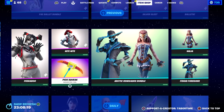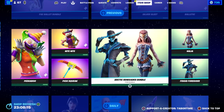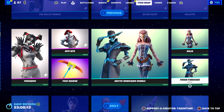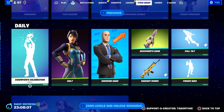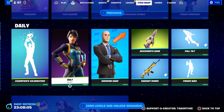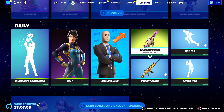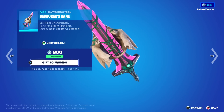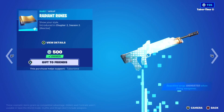Peekaboo, Night Night, and Pick Squeak are back, as well as the Arctic Renegades bundle. These were winners of the Christmas contest, I believe — Frigid Foregoer and Nahlia. Two great skins right there. Champion Celebration still here. Bolt skin makes a return. Diamond Hands — or Stonks — that was an April Fool's skin from way back when. The Devourer's Bane — this one's pretty cool — 800 V-Bucks.